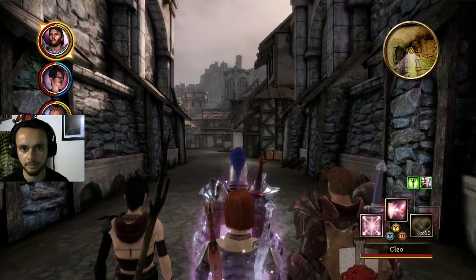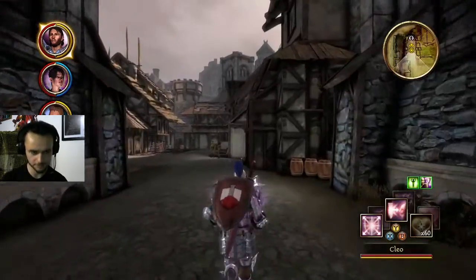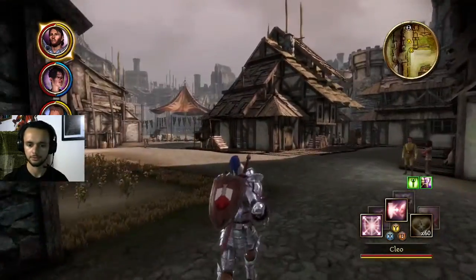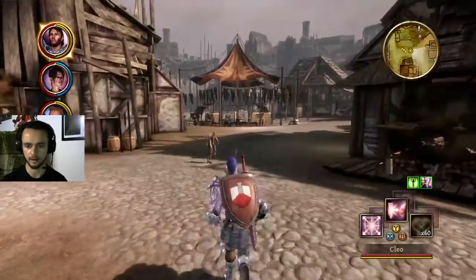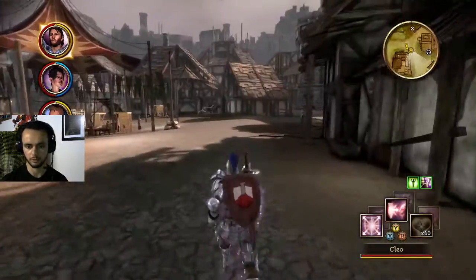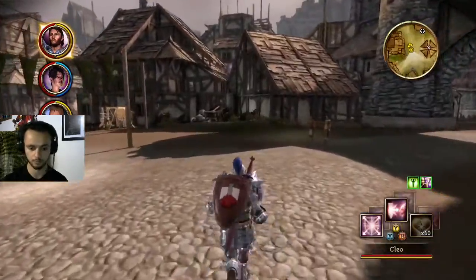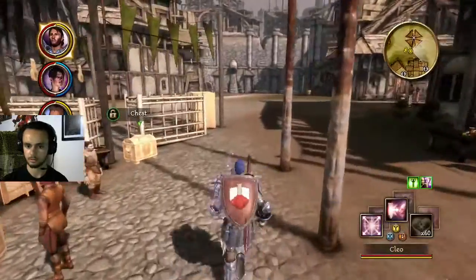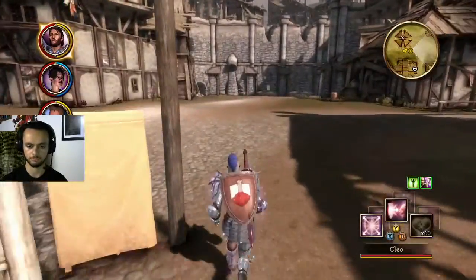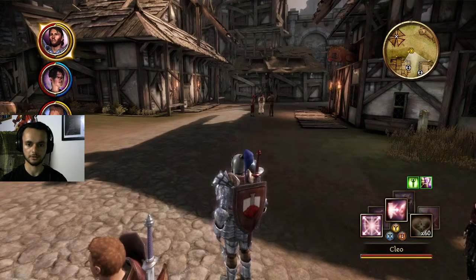Hello everybody! Welcome back to another Dragon Age Origins Let's Play. So in the previous part, we finally got revenge on Howe for the betrayal of our parents and taking over our castle. But another thing we also did was we freed Queen Anora from Howe's captivity.